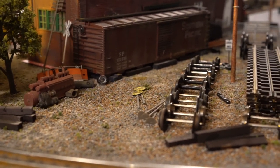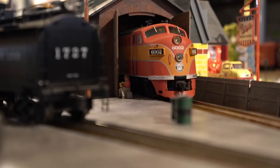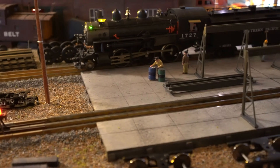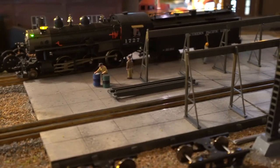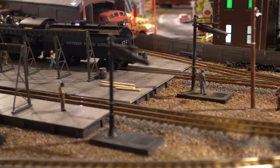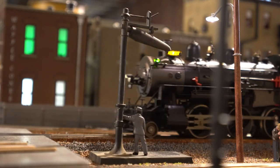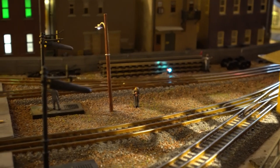All the hallmark features of a yard are present. We've got an engine shed with a big old diesel just chilling out. We've got an engine servicing facility, and man, that turned out really nice. Love how that concrete pad gives it a really cool industrial look. We've got water columns for refueling engines and lots of spare parts laying around. Even that little guy is working around it all — he's cleaning stuff, and that guy is oiling the engine.